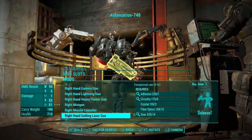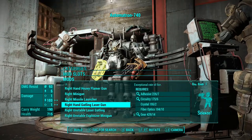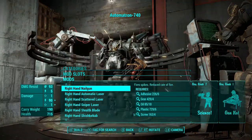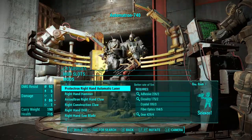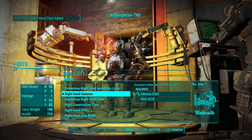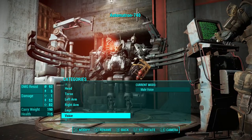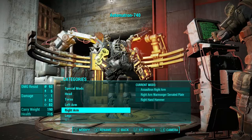Then I decided to put a melee weapon on. I was looking at what kind of guns I could have, but I decided he needed a melee weapon. I went with the hammer with the two hammer things — the right hand hammer. It looks badass especially with the flamer and it looks really cool.